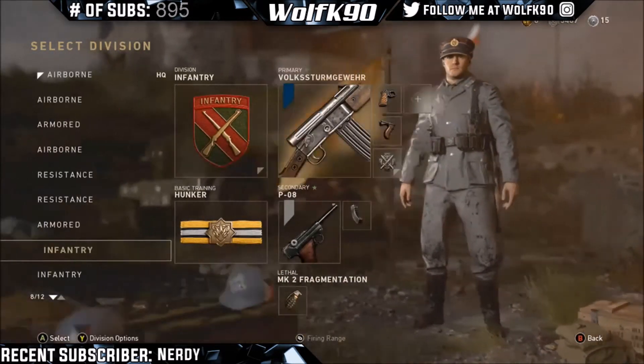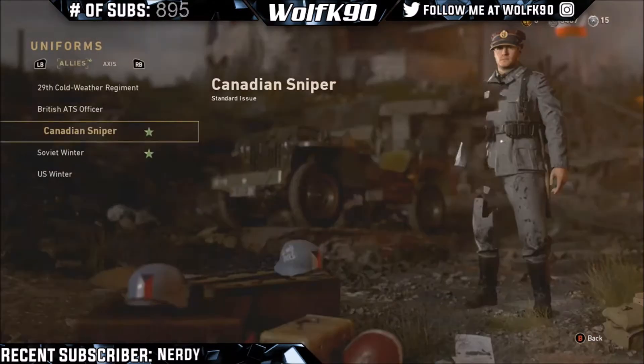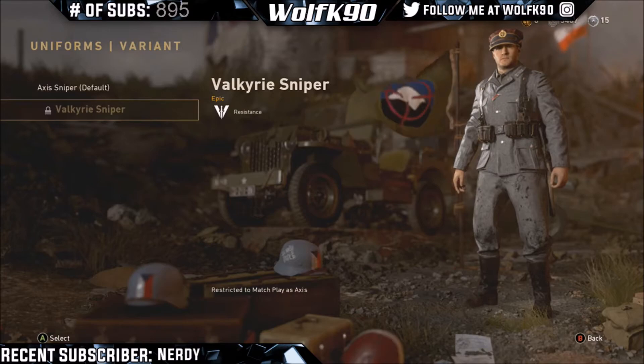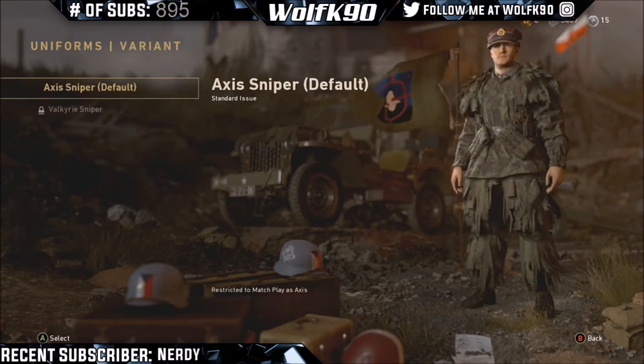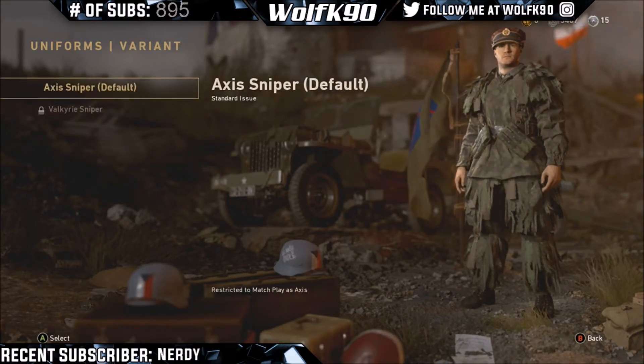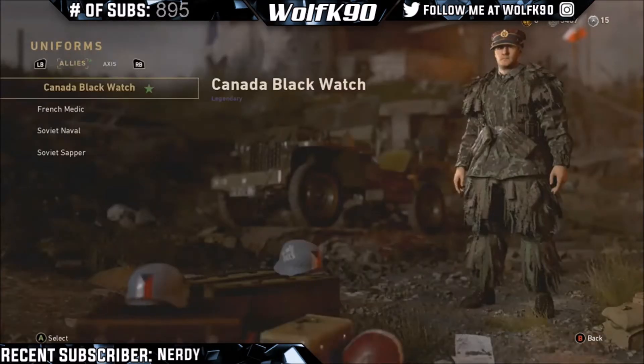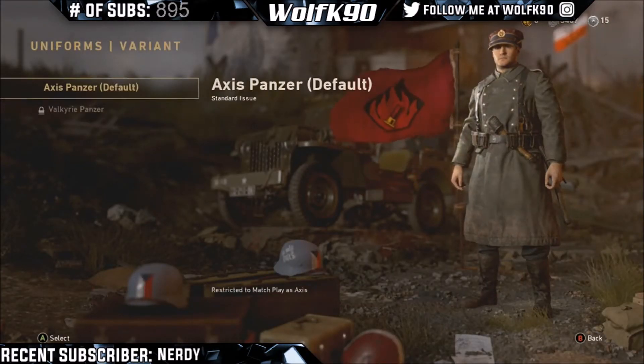Here is the infantry, as you can see right there, and then I think I have mountain. Here's the sniper for the axis — for the Germans, for the enemies — if it will load. Okay, so here's the sniper for the axis.